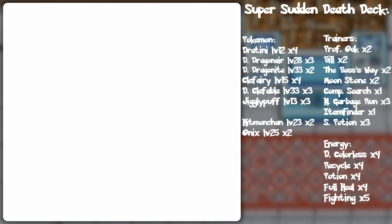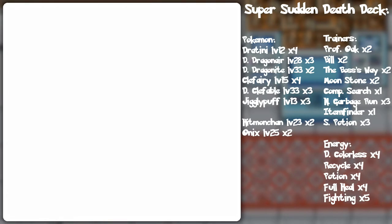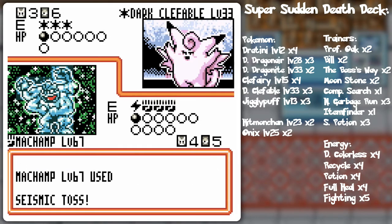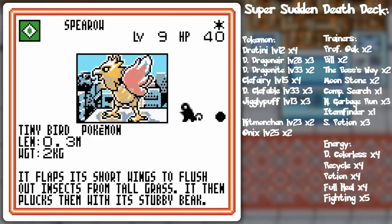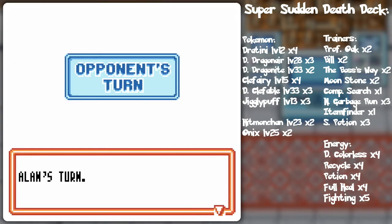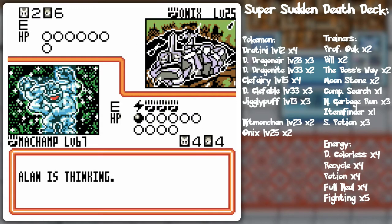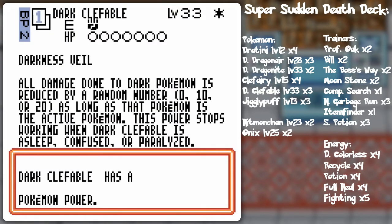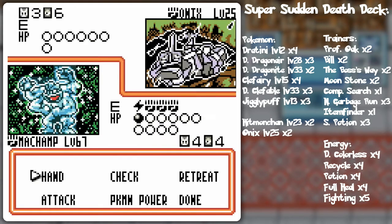I guess I could go for the Electabuzz and then Seismic Toss. That will do 120, but with the Pokémon power it might do a little less - still plenty, because it can only knock it down by 20. So it's still gonna do 100 damage no matter what. The Onix has no resistances to Machamp, and with the Strikes Back power, if it decides to attack it'll automatically take damage and be within Seismic Toss range already.